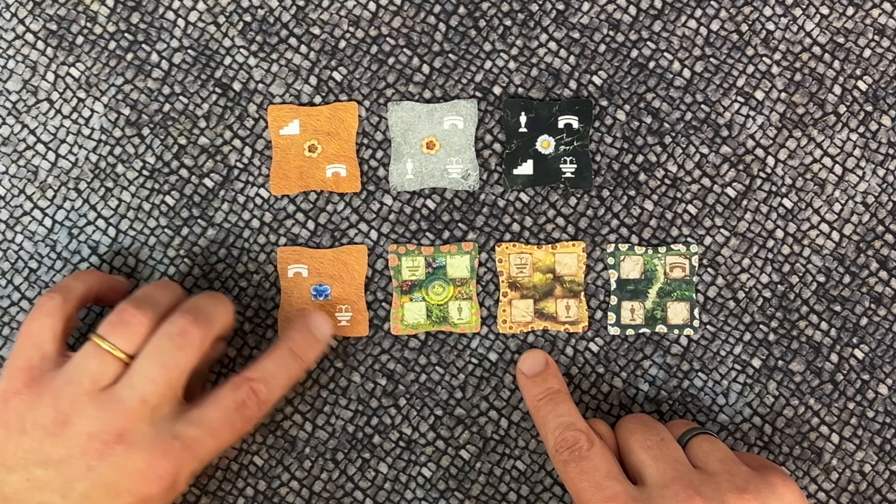To start building the quarry, take all the basalt terrain tiles, give them a good shuffle, and place them randomly material side face up on the bottom of the quarry. Do the same for the 16 granite tiles and place those on top of the basalt tiles. Last up are the clay tiles — finish building the quarry by placing these on top of the granite tiles.